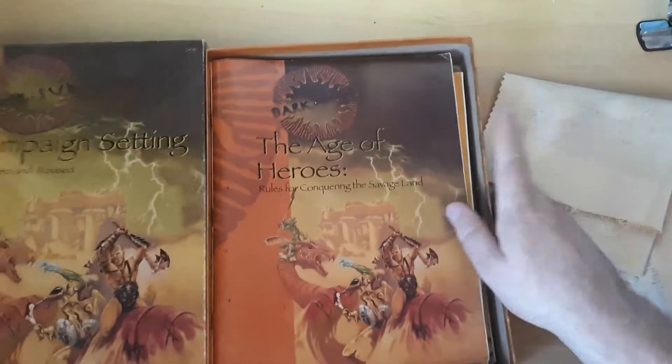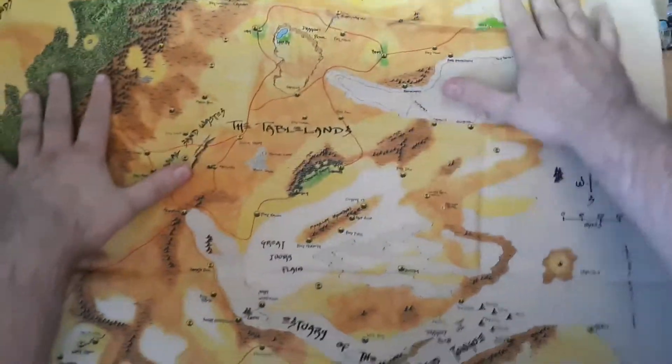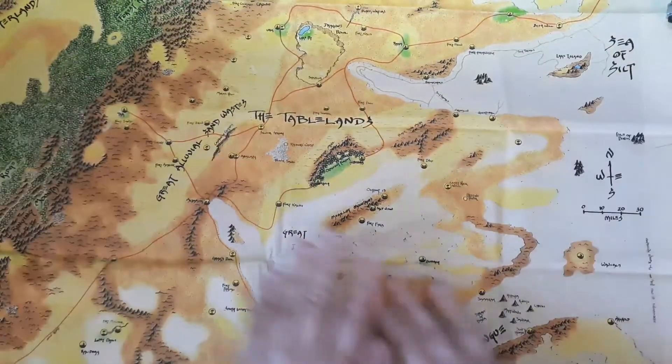If I just put all these to the side for a moment, let's have a look at this piece of cloth. We've got this lovely cloth map of the Dark Sun world.